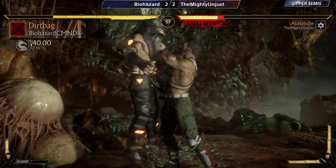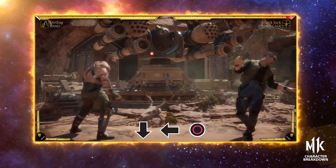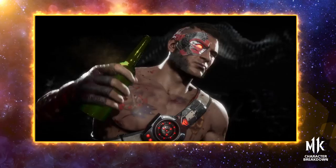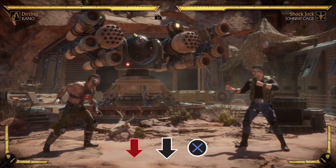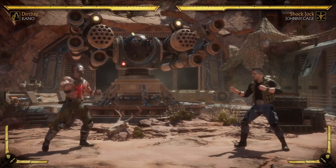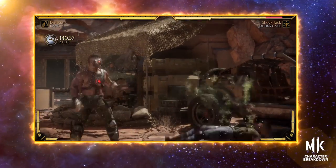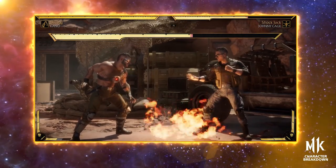Dirtbag is unorthodox but powerful in the hands of a skilled player. This variation gains Acid Toss and Molotov Cocktail, which synergize well together as acid-covered players get stunned if they stand in the Molotov Flames. It also gains Vegemighty, a buff which gives a hit of projectile armor to his Black Dragon Ball. The game plan for Dirtbag is to counterzone with Vegemighty and enforce pressure with the acid, particularly around Amplified Acid, which creates flames near the opponent and can be deadly in the corner for unavoidable damage.